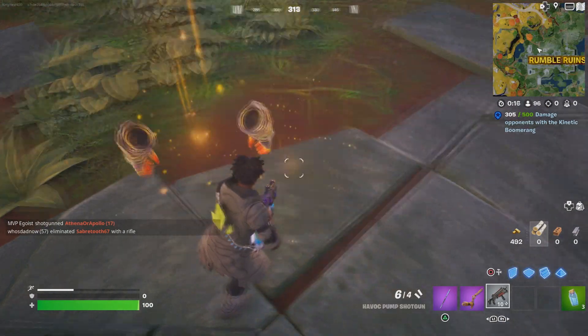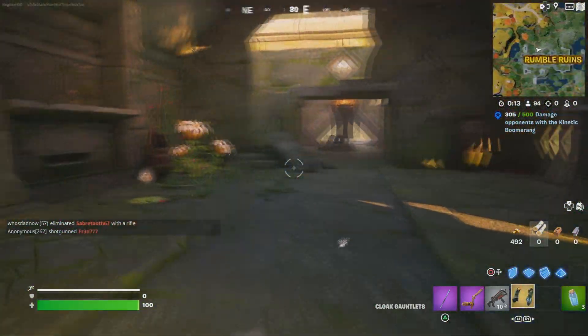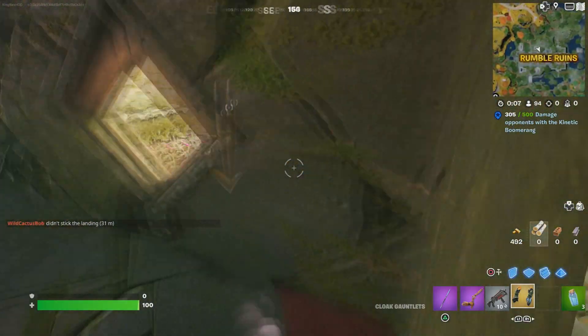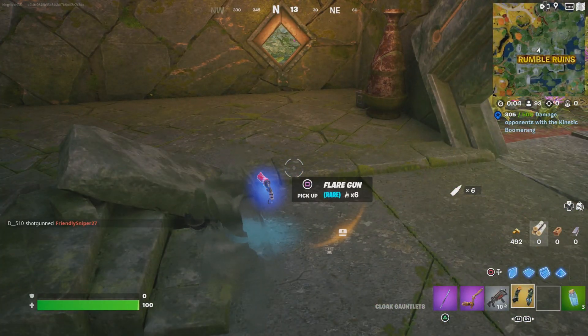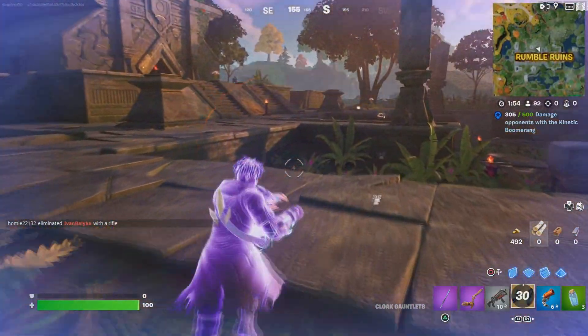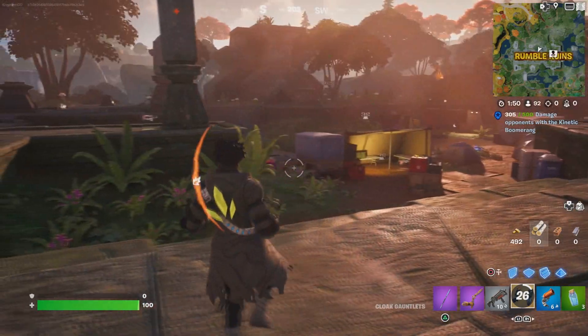We found one of the items — we can turn invisible! There you go, we just found that. You can be invisible the whole time and look for him. Oh, the flare gun is over here too — we found the flare gun as well. Once again, it's in this location. He might be spawning somewhere around here.